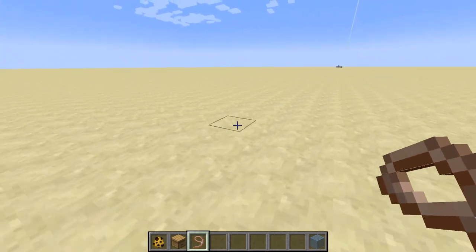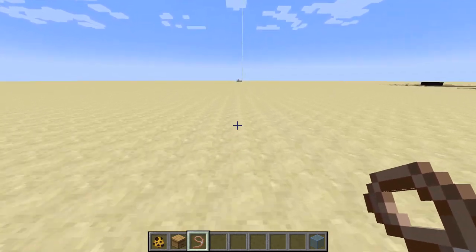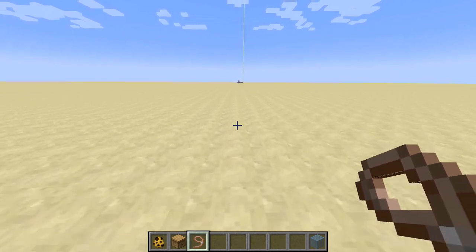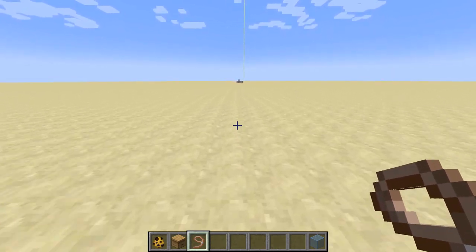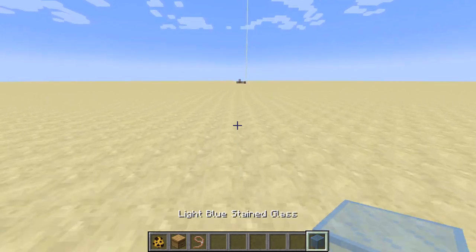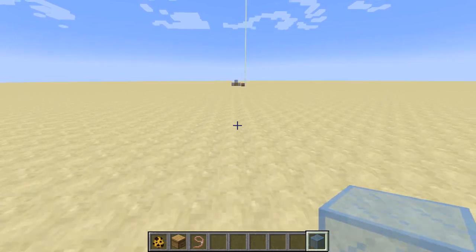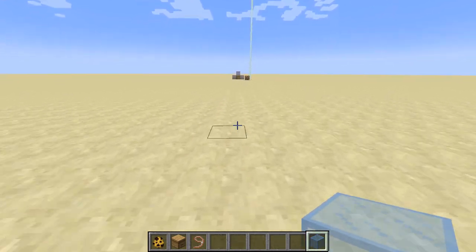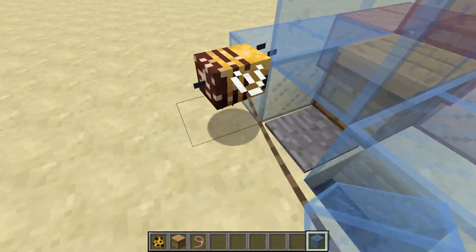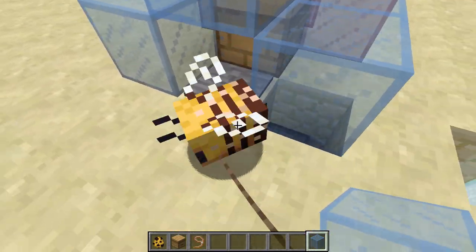He just got pollinated and he wants to return to the box, but we're not going to let him. Instead we're going to drag him all the way down here to the receiving box — he won't enter this new box because he already has a box that is his own. So we'll drag him down and stick him into the chamber right here.